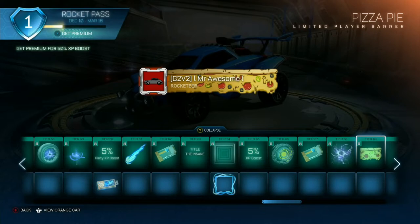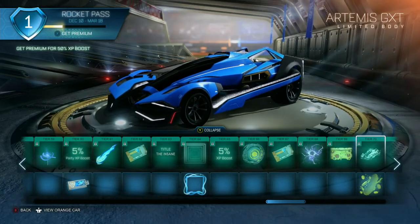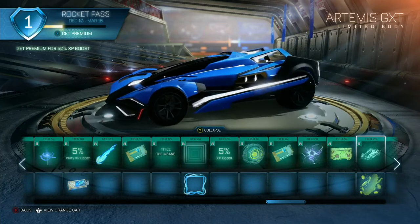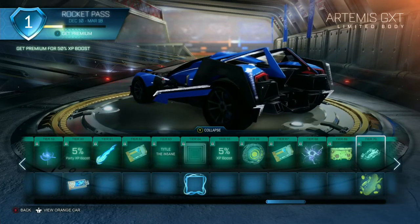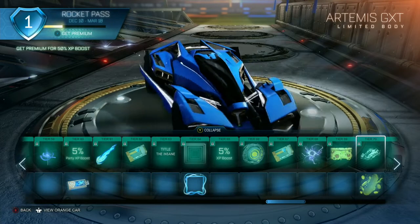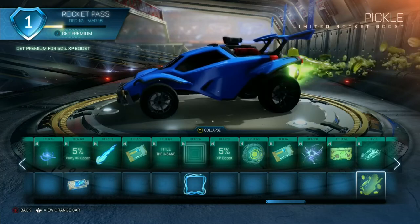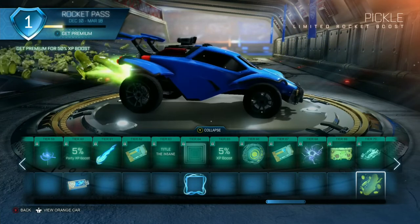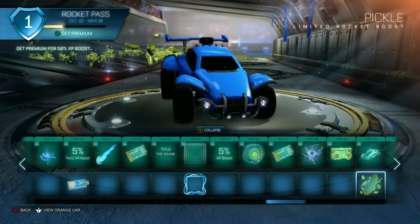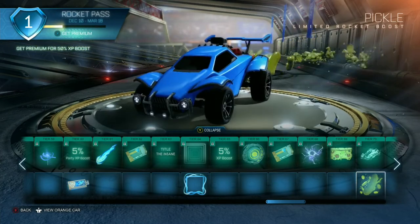At tier 69 we got Pizza Pie — no thank you. Last, we got the Artemis GXT. This is honestly one of the coolest looking cars in the game. I love how they took the same concept as the Maverick GXT and put the moving streams like lights on it — it looks so cool. You can make some cool designs with this car. And for the free side, the last thing we got is Pickle boost. I can see exactly what car this is going to go on — a Pickle Rick car with all the Rick and Morty stuff on it. I don't like it, honestly.